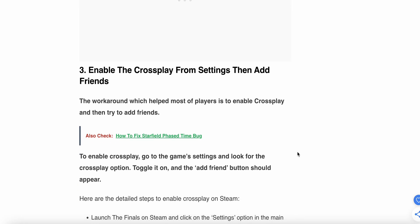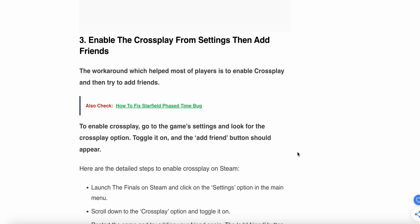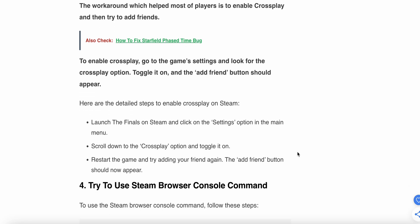The third fix is to enable cross-play to add friends. The workaround which helps most players is enabling cross-play. To enable cross-play, go to the settings and look for the cross-play option, toggle it on, and the add friend button should appear.